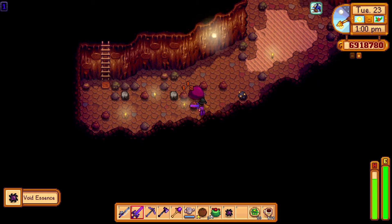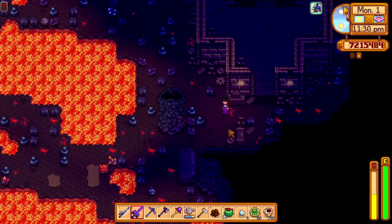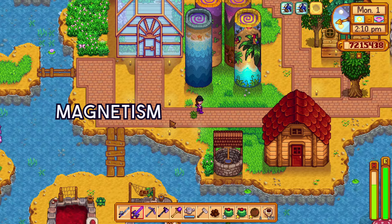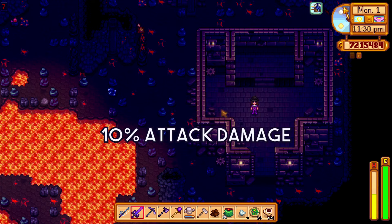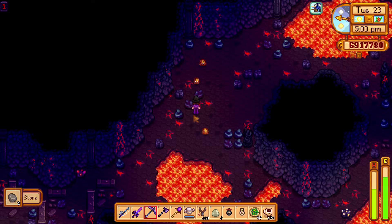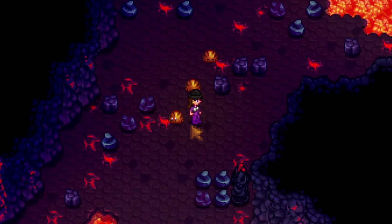Number 5. Now let's talk about rings. Since the volcano dungeon follows the Skull Cavern, I'll assume you have iridium, with which you can make an iridium band, which gives you magnetism, light, and 10% attack damage — evidently very useful in the mines. Another one that is extremely useful is the slime charmer ring, which gives you 0 damage from slimes, which can be a great advantage.